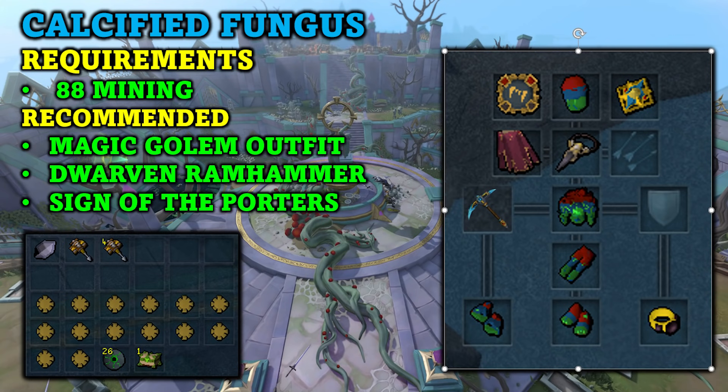For the third money-making method we have gathering calcified fungus in the Croesus Front. This method only requires 88 mining, however 92 mining will allow you to mine the enriched calcified fungus which is worth a little bit more, so 92 mining is preferred. Also recommended is the magic golem outfit, the dwarven ram hammer, signs of the porter, and any other mining boost. This is a skilling money-making method, but if you use the dwarven ram hammers you can double the resources gathered at the cost of XP, so there is a trade-off if you want maximum GP per hour.